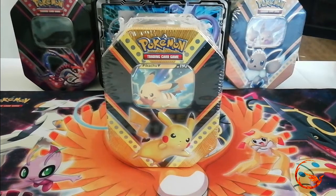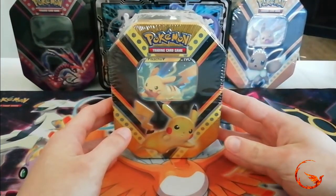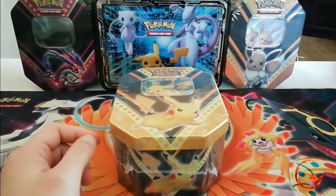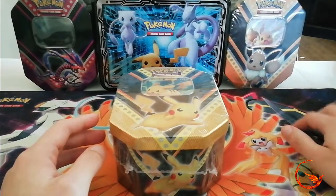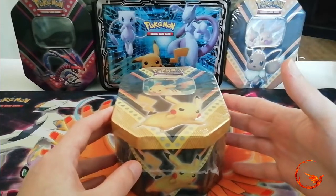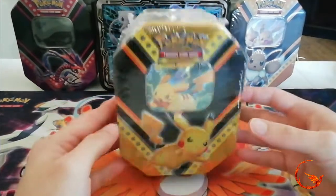Hello and welcome to Phoenix Cards and our weekly Pokemon opening. Today we are going to be opening this Pikachu V tin. If you saw the video last Saturday you would have seen me open the Eternatus V, and possibly next week I may be opening the EVV tin, though Champion's Path should be out so that may be pushed back. So we're just going to focus on this Pikachu tin today.